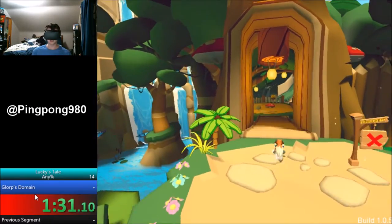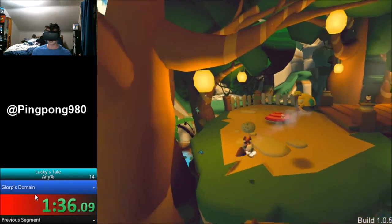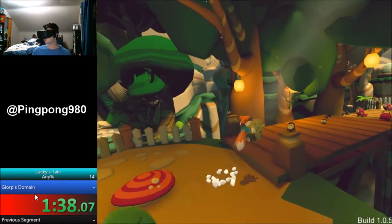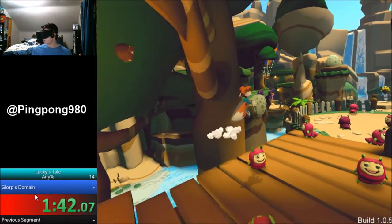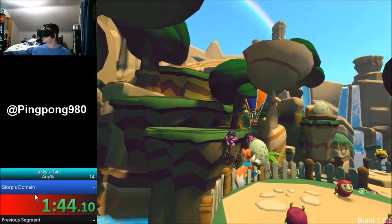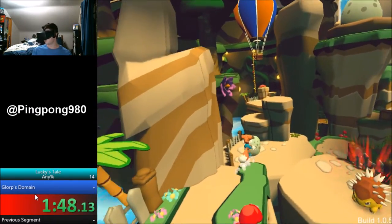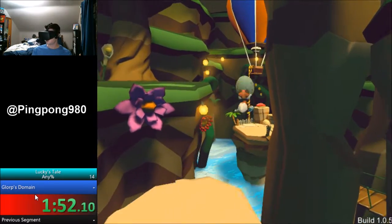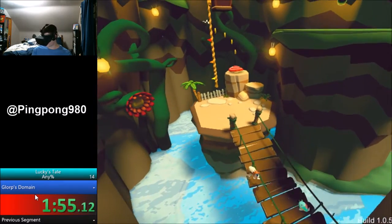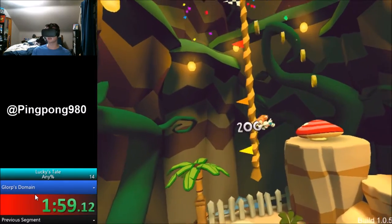As you saw earlier when I jumped across the river, I used an egg right here. Because what you can do is — you have two jumps, like a double jump as you see here. When you throw the egg, it acts like a third jump, and then it gives you another jump. So realistically, you have four jumps with the egg. Like one, two, three, four — and that's in the first level.